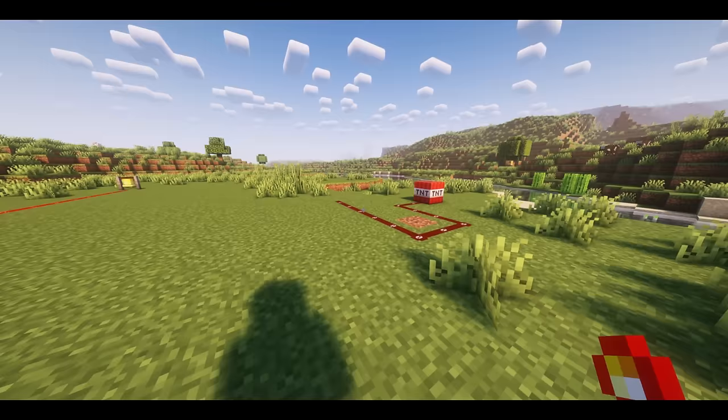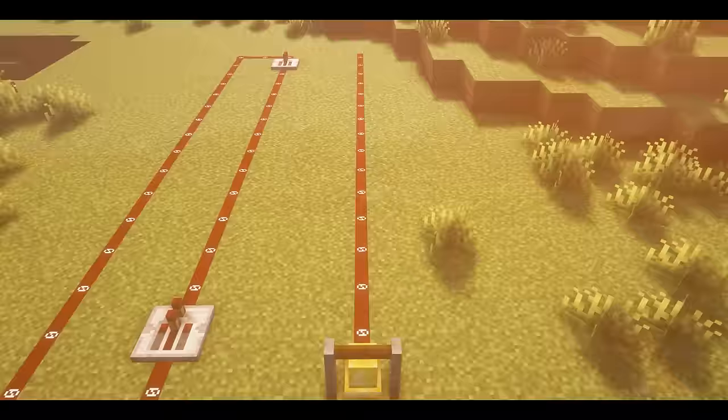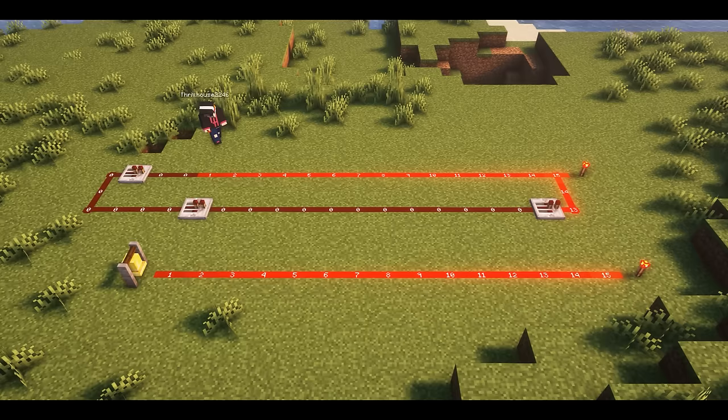There is nothing more annoying than having your redstone cut out because it went too far without a redstone source. Well, for you silly gooses who can't count past 3, Redstone Tweaks is here to help by adding numbers to the amount of redstone attached to each other. So now when you lay out redstone it counts for you, and when you reach 15 you know to add in a repeater, redstone block or redstone torch, to continue your redstone along without it cutting out.